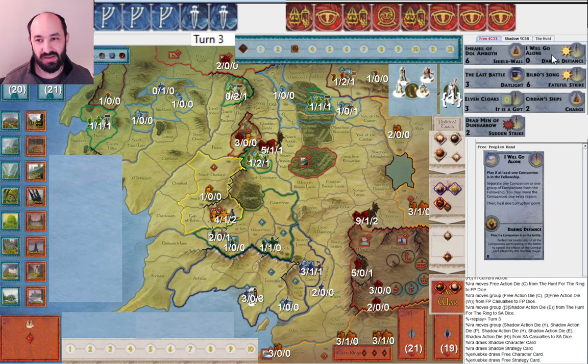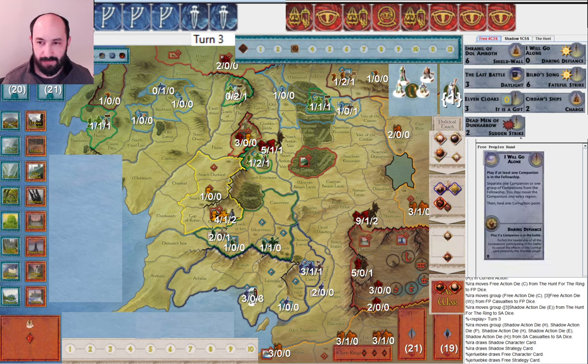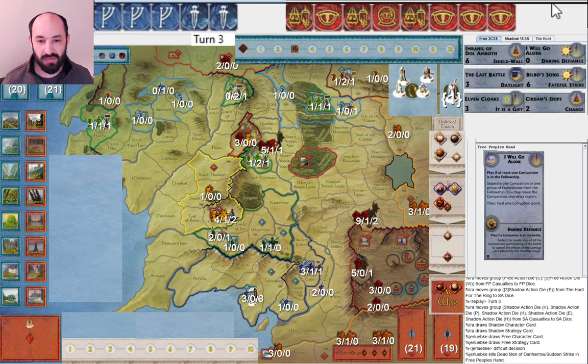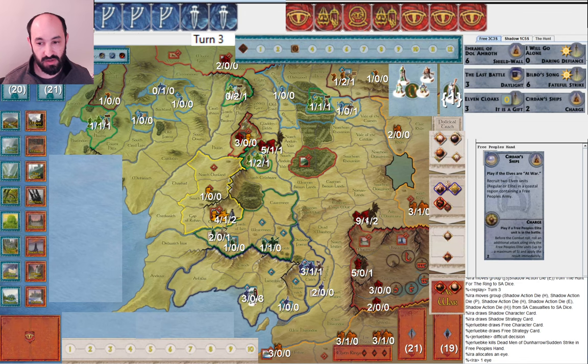I will go alone. It would have been nice if they'd had that last turn — they could have gone all the way to Helm's Deep and redrawn a character card. What are they going to discard? I'm guessing I Will Go Alone. They get rid of Dead Men of Dunharrow. If you go to the trouble of getting Strider out of the Fellowship, I'd enjoy keeping that as a threat — though as Shadow, I'm always going to think of it as a threat anyway. They have Círdan Ships and Imrahil of Dol Amroth, which is going to make Dol Amroth quite strong.